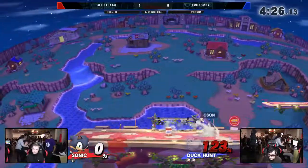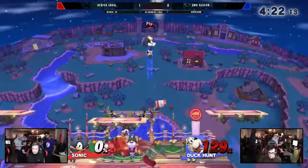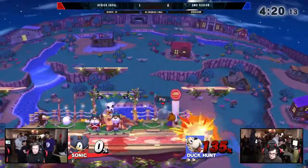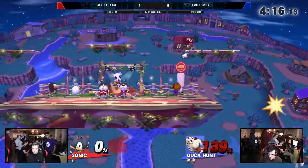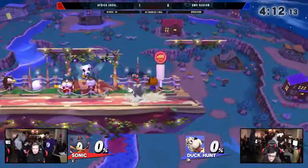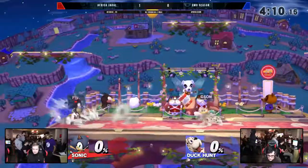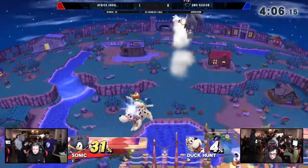There's the up air from ledge. Charging F-smash to catch a neutral getup or a roll — and Season's going to take a stock lead. Well-timed air dogs right there. This is where it starts. Whoa! Oh, he just missed the tech right there — so much going on. It's really hard to tech that. And we are at one stock apiece. I have never seen that before — I'm inspired. Double up air off the can at 31 percent.